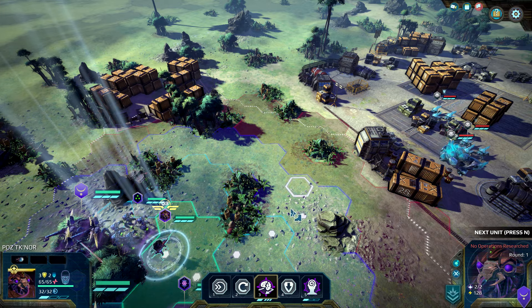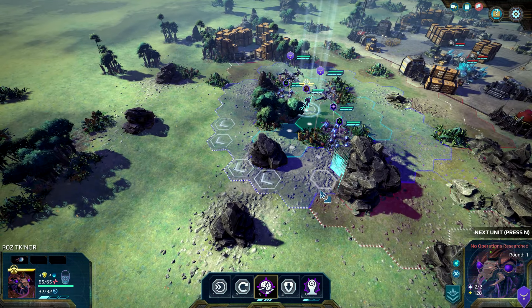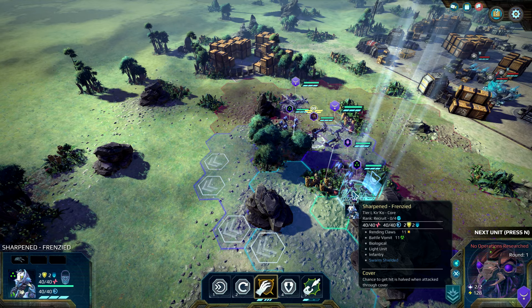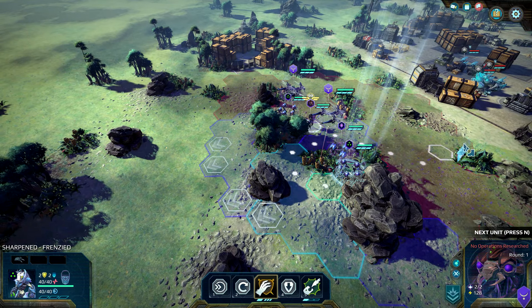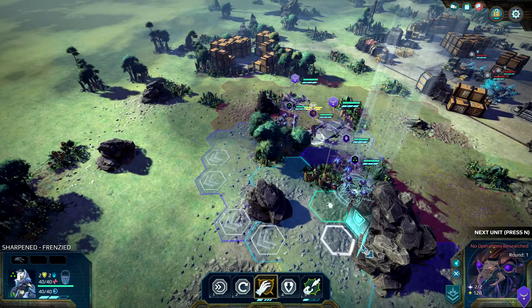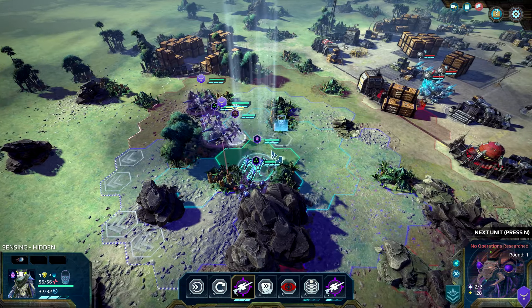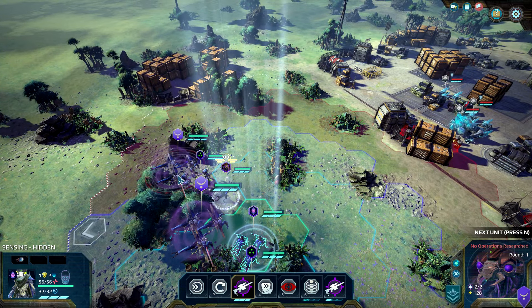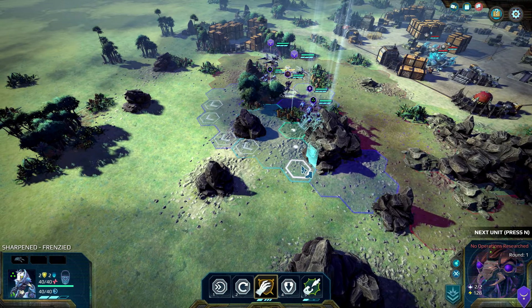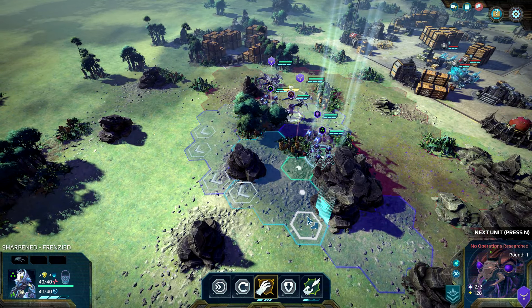How can we stop this guy? Seriously — I think we need to move back a little bit behind these rocks. Yeah, that's what we want to do. It ignores line of sight penalties, but does it ignore cover? It should not be able to ignore cover. We have the hidden Kir'Ko here that can do something, but only later.